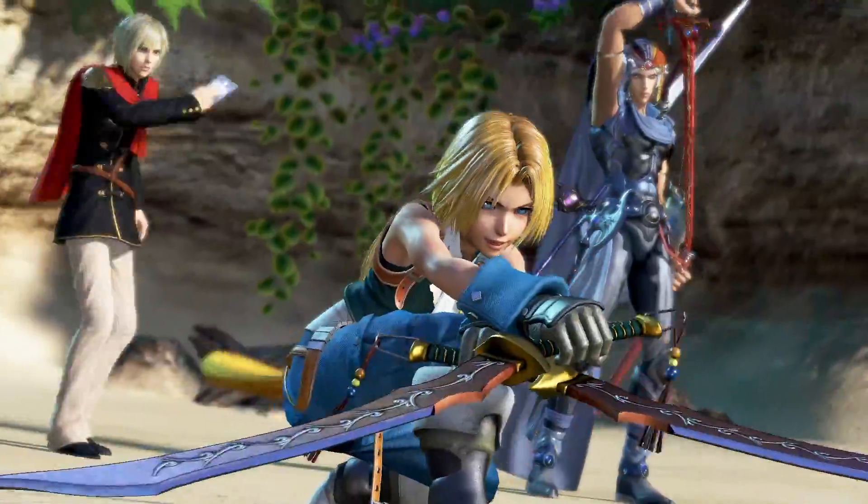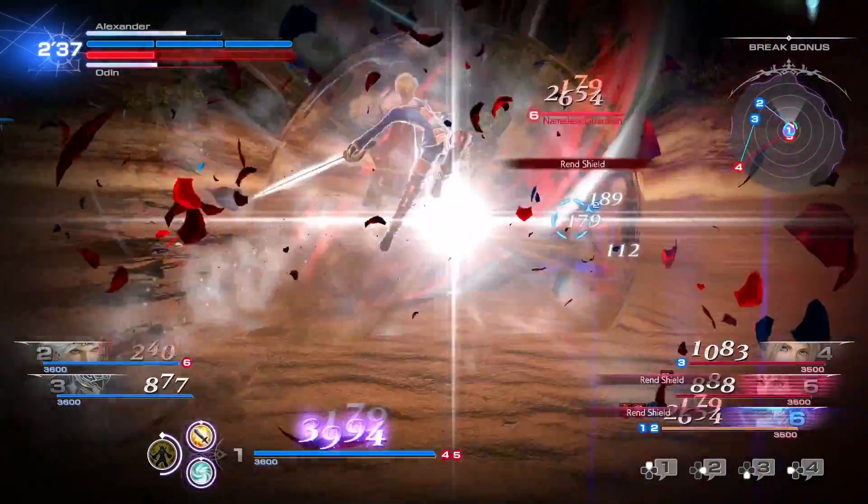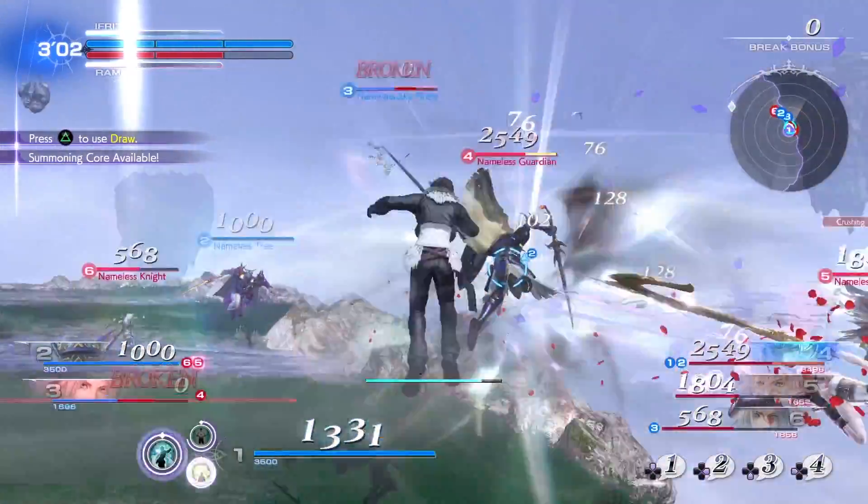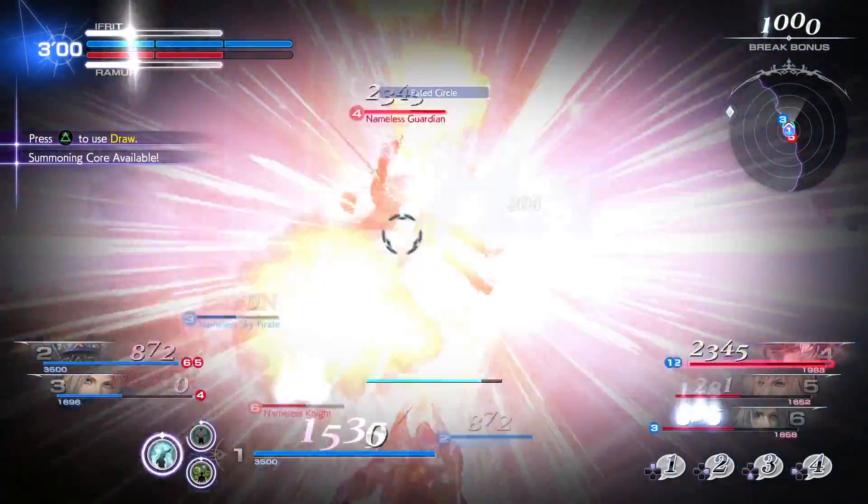Playing as part of a three-man squad, the team who scores three knockouts first wins. In combat, characters can perform two kinds of attacks: bravery and HP attacks.